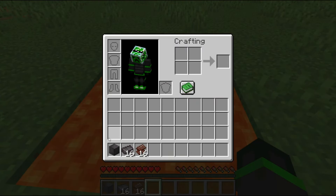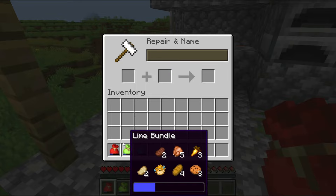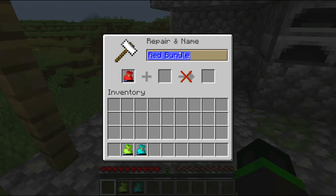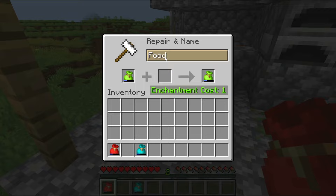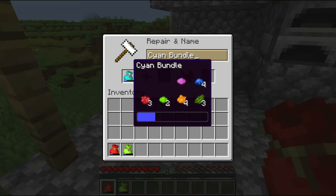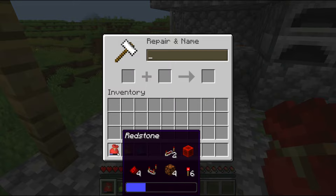This guarantees that any netherite items will always be safe when dropped in lava, even if in a bundle. Bundles can also be renamed, which works the same way as any other item, but renaming a bundle is just another way to keep your bundles organized. You could rename a bundle to better describe what items are supposed to be in it, and along with dyeing, renaming helps to further organize your items in your inventory or in chests.